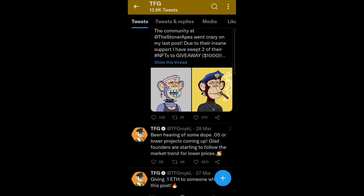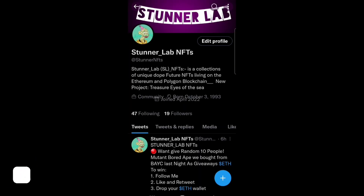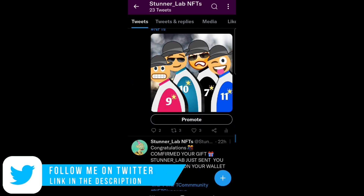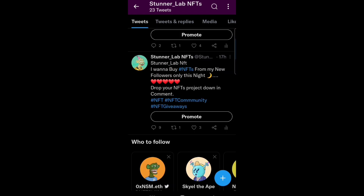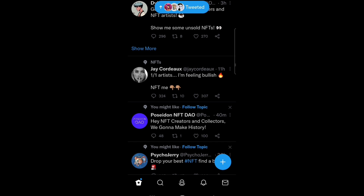This guy also gives a giveaway of their NFT project to someone, just to create awareness. On my own Twitter account — Stunner Lab NFT — I just created this and I create awareness about my own product. I even give some people free NFTs. If you want to get free NFTs you can follow me on Twitter. I sent an NFT to this guy called Chessy Goats and I also gave giveaways to others, just to create awareness for Stunner Lab. So many people are now on Twitter promoting their content to get awareness for their NFTs.